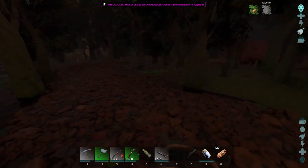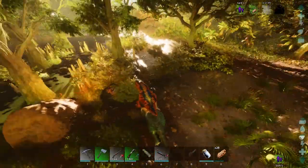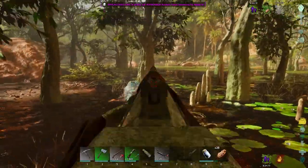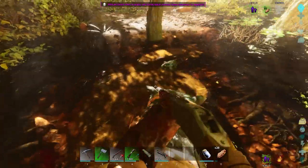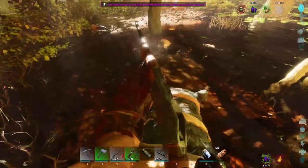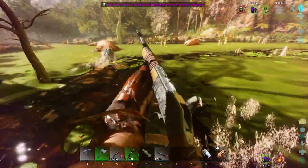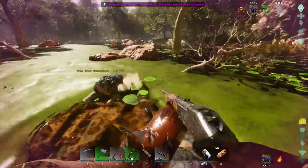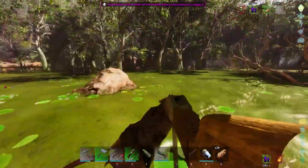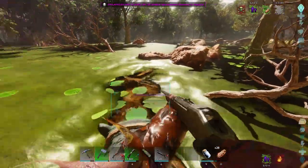I recently killed my Beelzebufo, my caving frog, so I need to go and get another caving frog and preferably avoid things like that while I'm out here. I'd rather not get killed by yet another Rhineo. I did eventually find this one — a nice blue color on it. I decided the Thyla that I ride has a decent enough saddle. It's an enhanced saddle and it has enough health. I've been leveling the health in it so I can just tank some hits, so I just ride out here. I knocked this thing out — it's level 140, pretty good level — and now we'll have ourselves yet another caving frog.